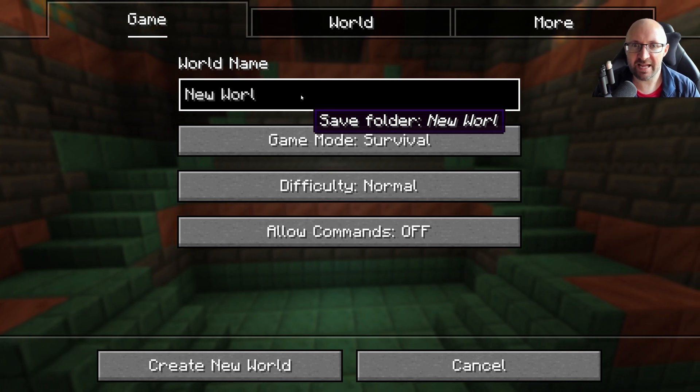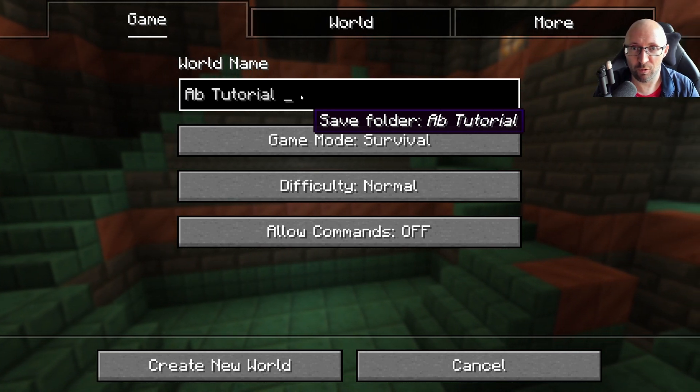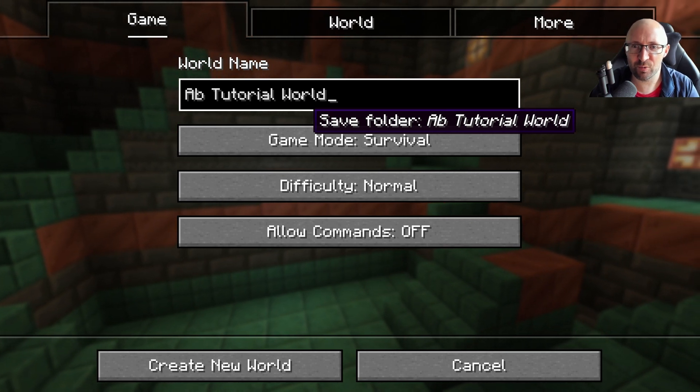Let's give our world a good name. You'll probably have lots of worlds, so give it something that will help you remember what this world was about. I'm going to call this tutorial world.